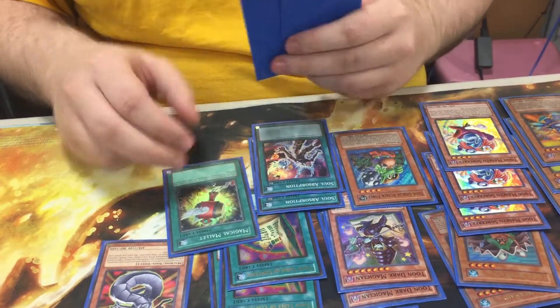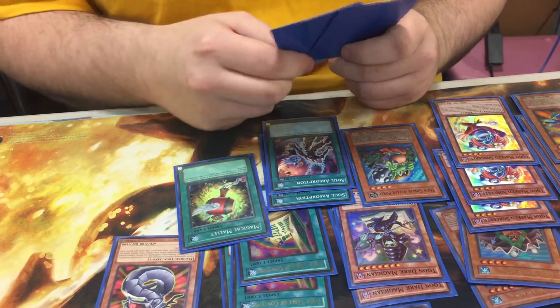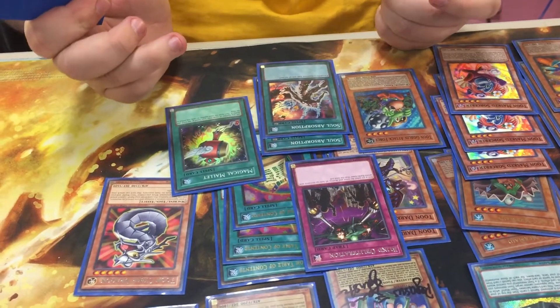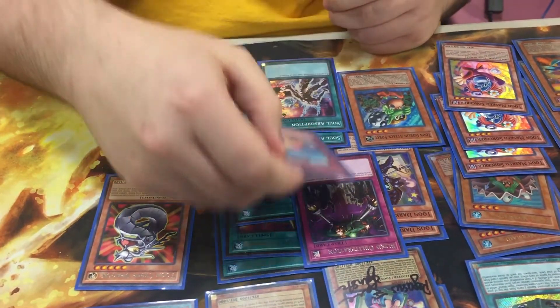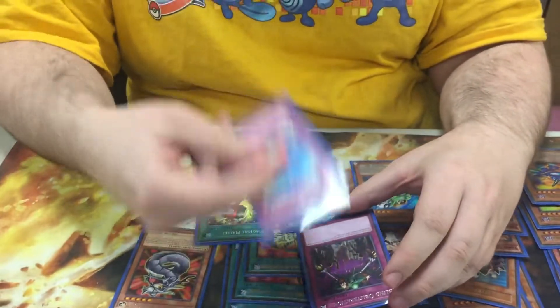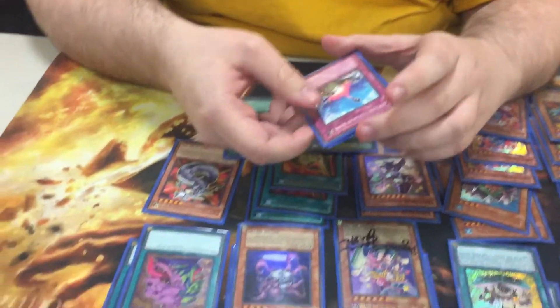Your Magical Mallet for consistency. Two tech cards that I just really like for this deck: Blind Obliteration, because you're pretty much never going to have anything on your field, and a Compulsory Evacuation Device. Card that should definitely come back to three because there's no reason in the world for this to be at one. I remember playing when that card was at three — it's a very, very good card. It was broken back then, for sure.